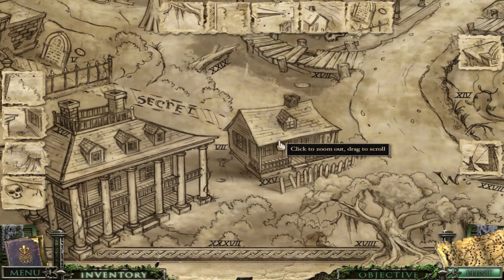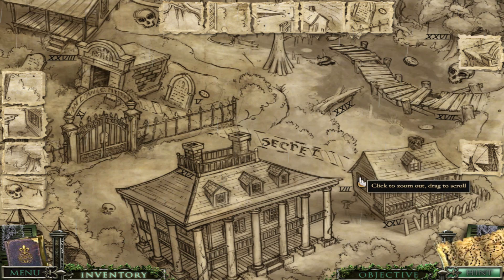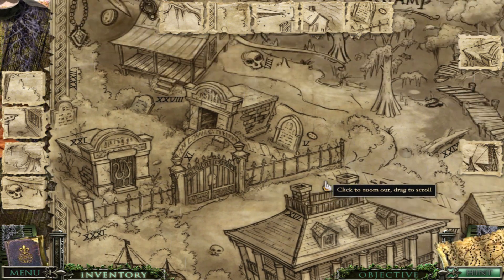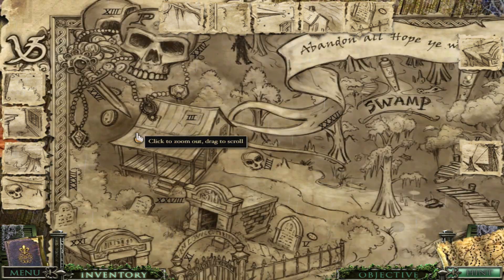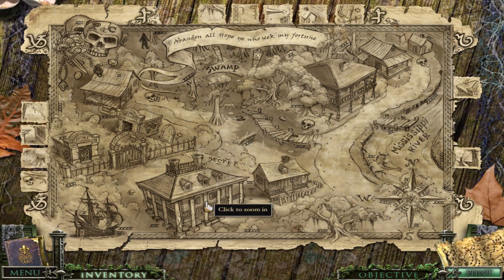According to this map, even back in the days of pirates, there was still the carriage house and the cemetery and the neighbor's house and the town where it is. Pretty interesting.